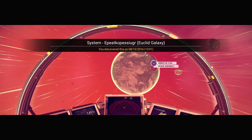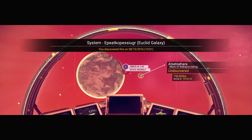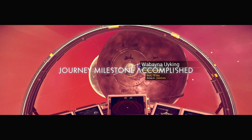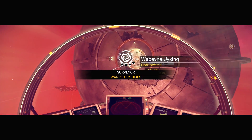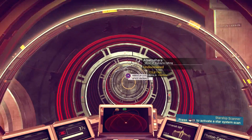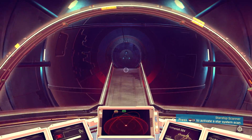What is this? Space anomaly. We know I got to go to this, see what it is. Another journey milestone. What is this? Surveyor — warped 12 times. We're about to find out what this does. Look at this — the space anomaly.